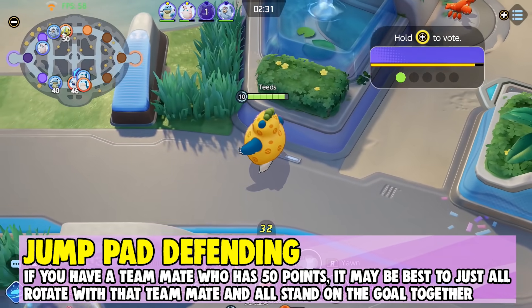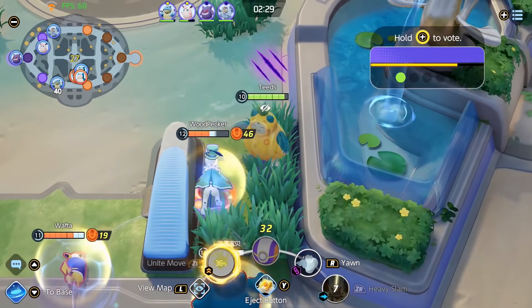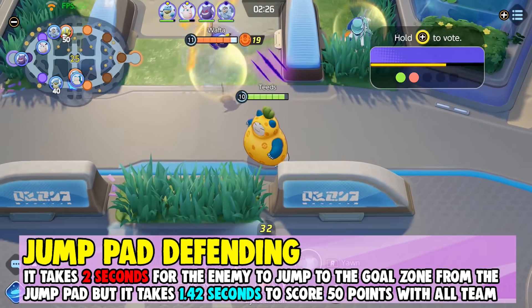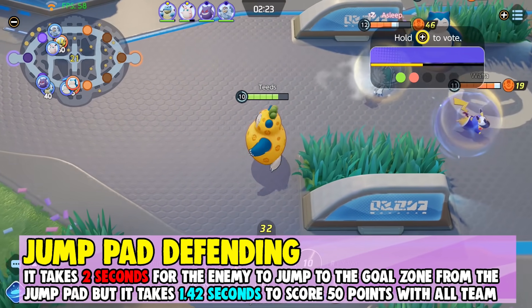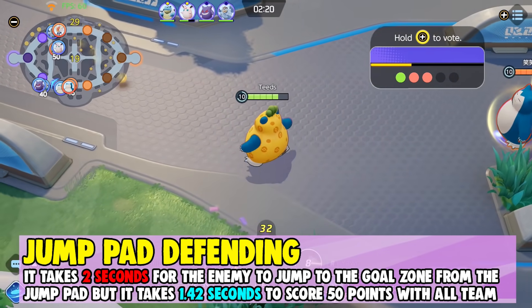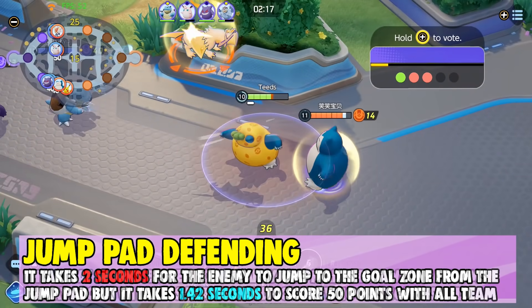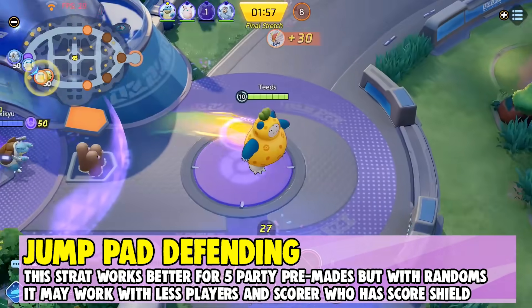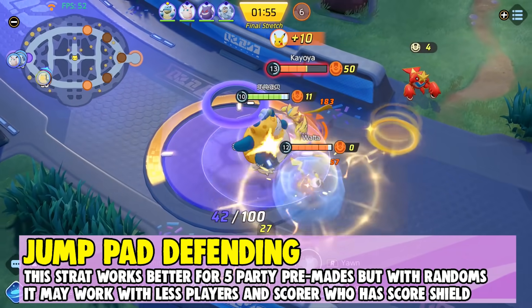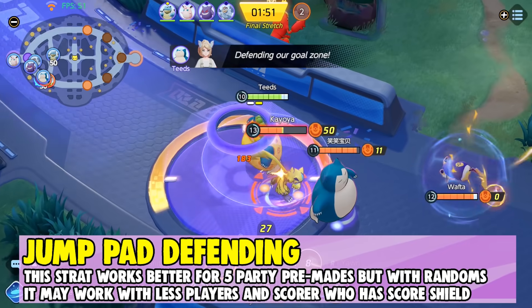I found something very interesting: I timed how long it would take for an enemy to jump onto their goal zone to defend, and it actually takes longer to jump there than you might expect — even if they're already standing there. The result I got was 2 seconds for the enemy to arrive. If there are 5 people on the goal zone, it only takes 1.42 seconds to score, which is faster than they can even get there to defend. This obviously benefits 5-man premades more, but with even fewer teammates on the goal zone, the strat should still help.